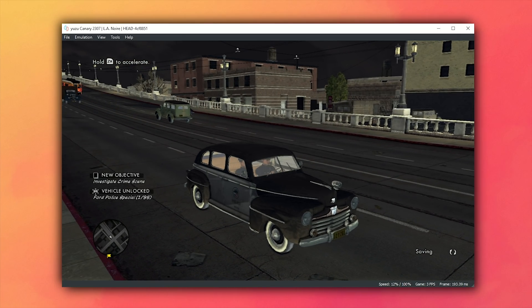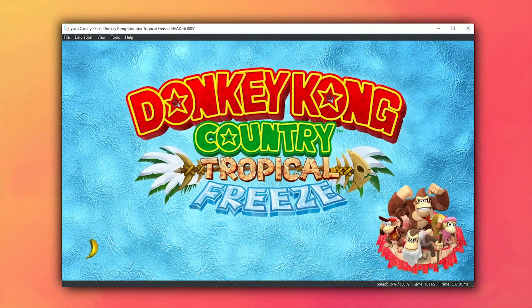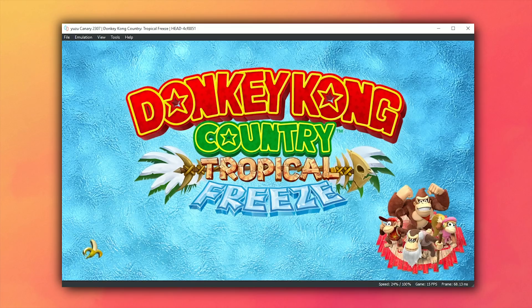Next up, let's take a look at Donkey Kong Country Tropical Freeze, which has only just started booting. This is one of the rare 64-bit titles ported over from the Nintendo Wii U. While this game is booting and does get to its initial title screen, unfortunately it freezes or softlocks once it gets there. While some Yuzu developers have posted screenshots of this game going in-game, it is still not playable on the latest publicly available Yuzu builds.